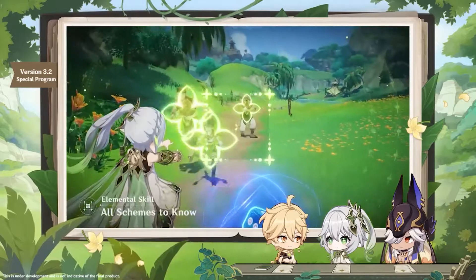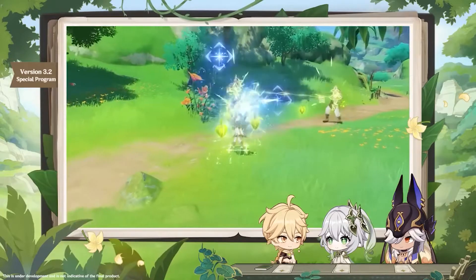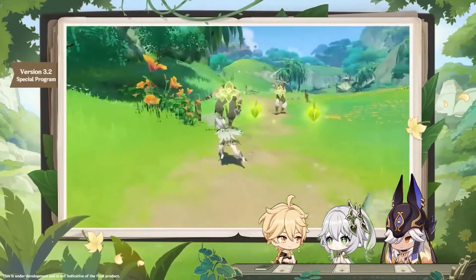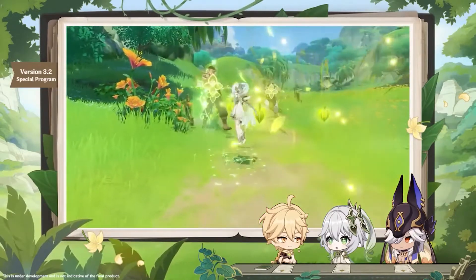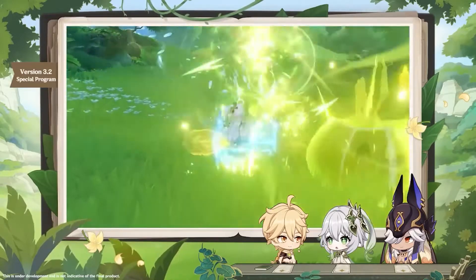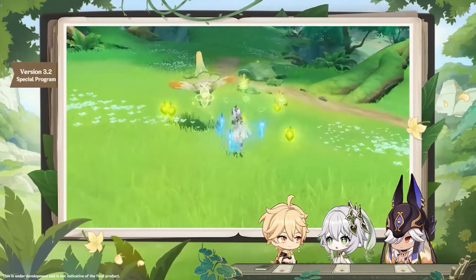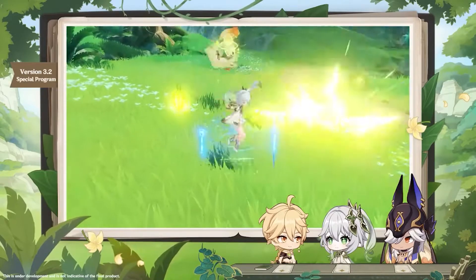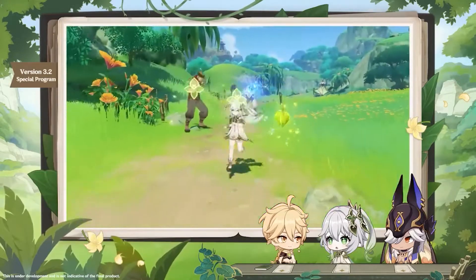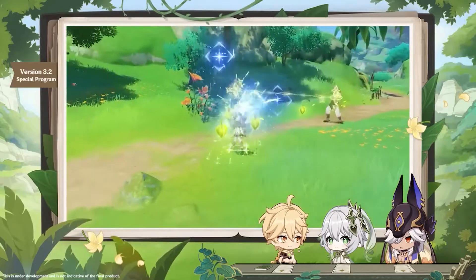Her elemental skill is all you need to know. If you tap it, you will deal dendro damage and mark opponents. If you hold, you enter aim mode and you can select a limited number of opponents within a limited area. During this time, Nahida's resistance to interruption will be increased, which is really important because we will be getting hit by enemies. When releasing it, the skill deals dendro damage and marks with the Seed of Scarlet — I don't know how to pronounce that, I'm sorry.